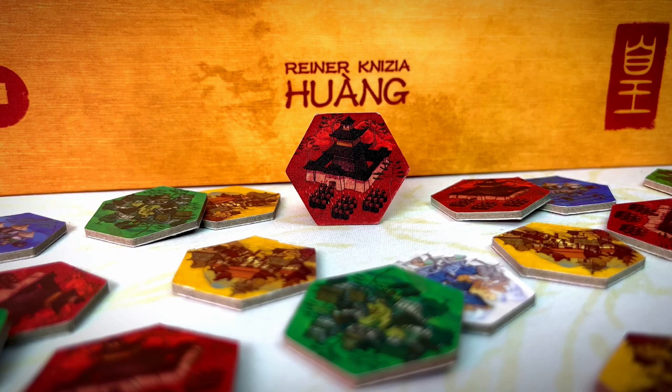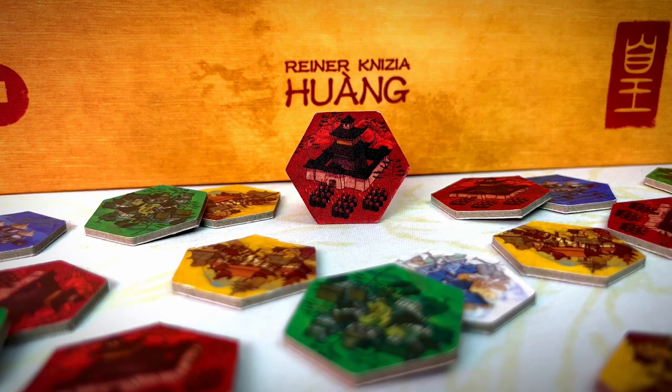Red is for soldiers. When war occurs, these tiles add plus 1 to the state they belong to. When behind the screen, you can use these tiles to add plus 1 strength to any of the states at war.